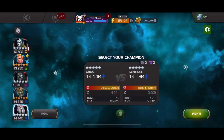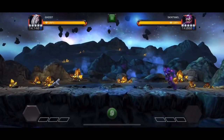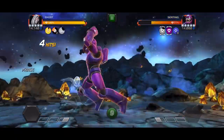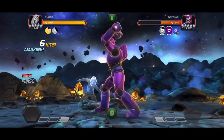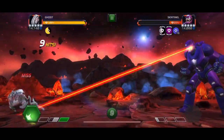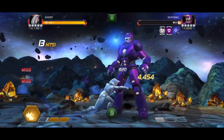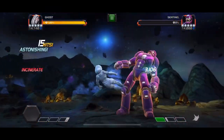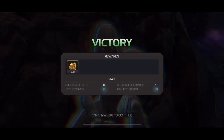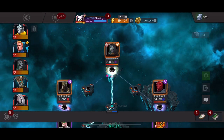It's about a 20-minute commitment, probably half an hour for master difficulty — which is quite a lot, but the rewards are at least somewhat worth it. For the last fight before the boss, we're using Ghost, and then we have the Dr. Doom boss fight. I haven't practiced avoiding Dr. Doom's specials yet — all his specials are unblockable, so I'll have to learn that.